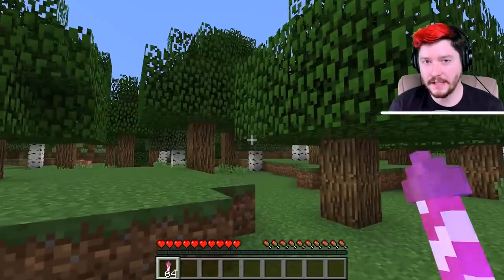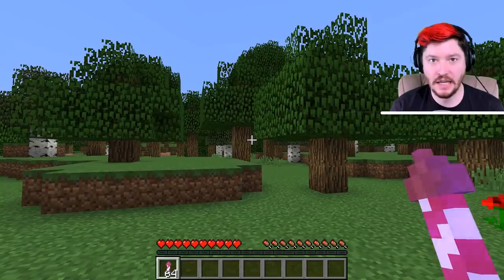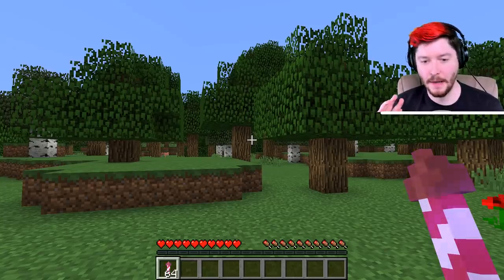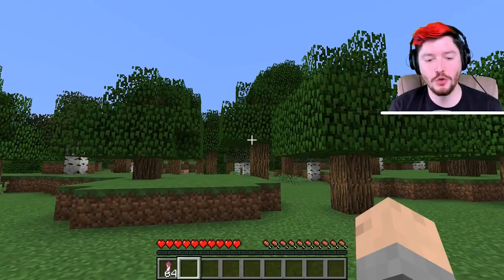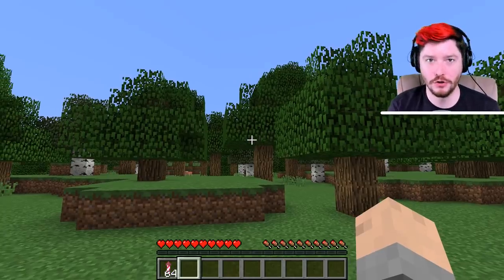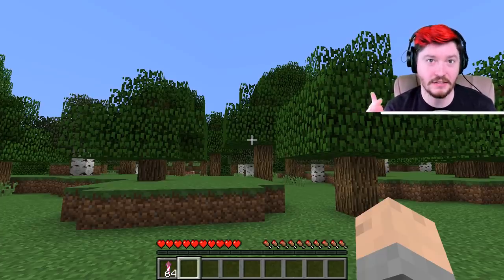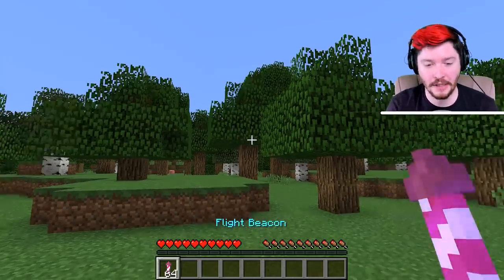Here we are inside of Minecraft. The idea with this data pack is that it's an end-game function you can use. The main reason is because in order to get what I'm about to show you, you would have to kill shulkers. So you have to do the whole game — fight the dragon, kill the dragon, go to the end cities — and you have a one-in-ten chance of a shulker dropping this.